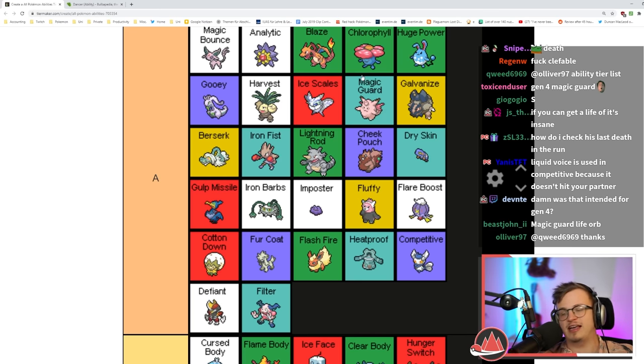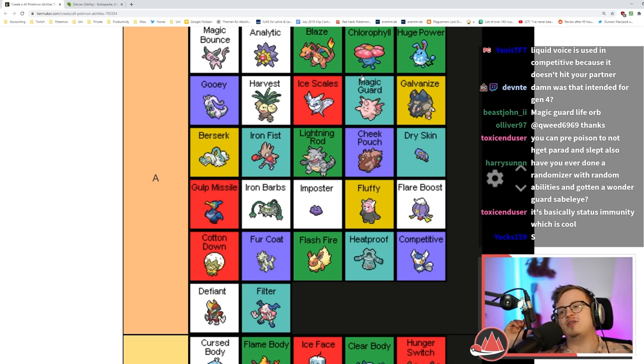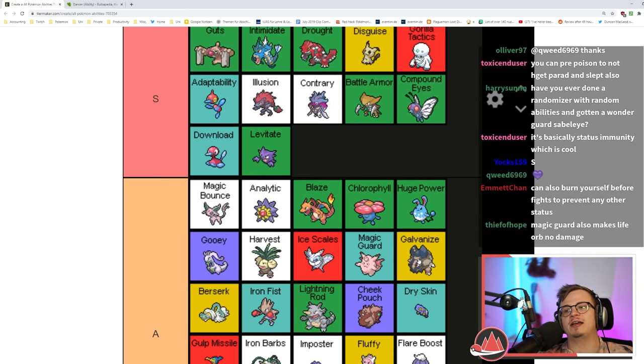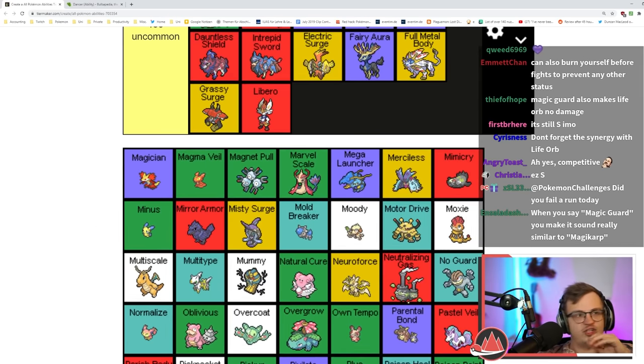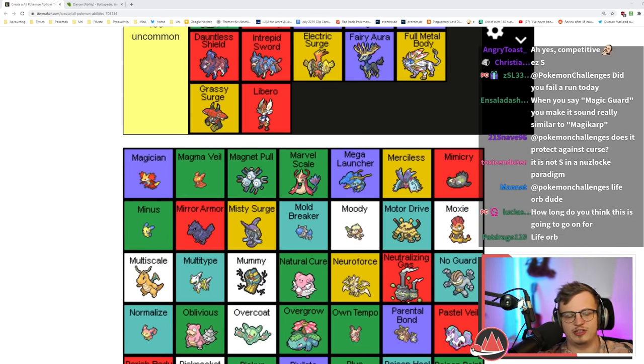You can pre-poison yourself so you can't get paralyzed or put to sleep — that's kind of nice. At the very least it's better than Comatose which I have in B tier. Magician — it turns every move into Thief basically. Most of the time opponents don't even have held items, so it's pretty niche.